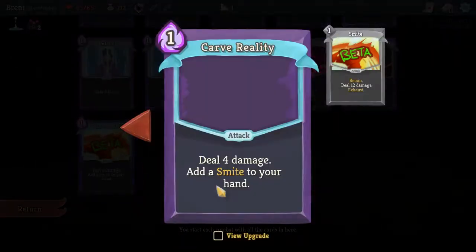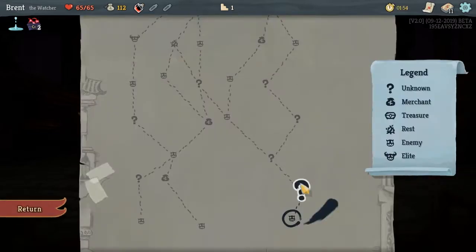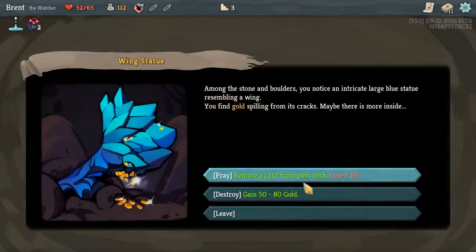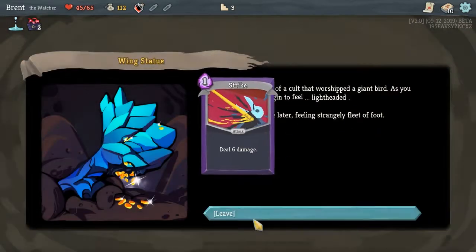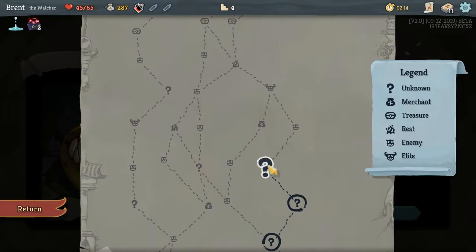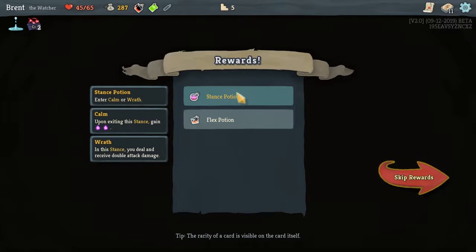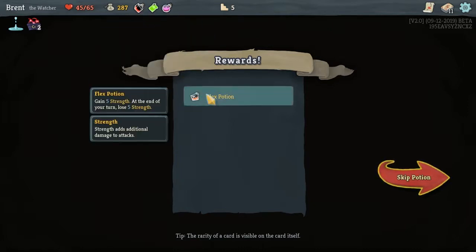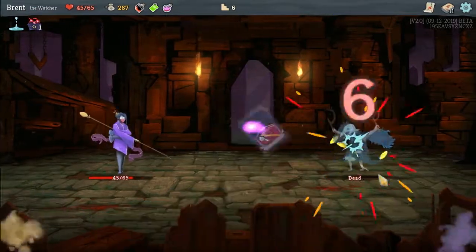Smite deals damage to your hand total and exhausts, but you cannot exit Wrath for the remainder of the turn — I don't like that. We'll do this one and get a little extra damage; it's pretty much like a two-drop 16-damage card. Upgraded Smite is two for 21 which isn't bad. We're hoping to not hit any more fights through these question marks, though that's kind of a tall order.